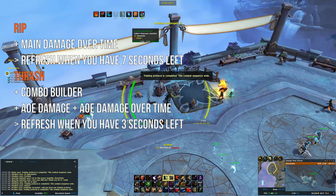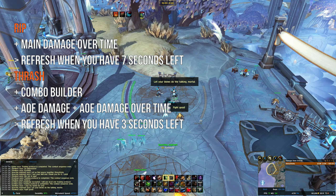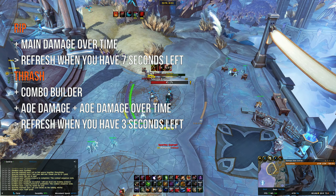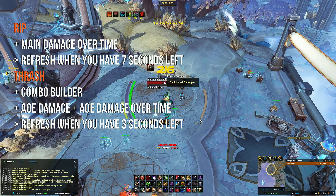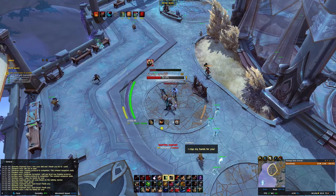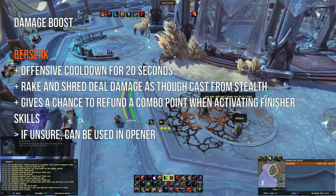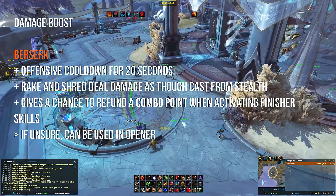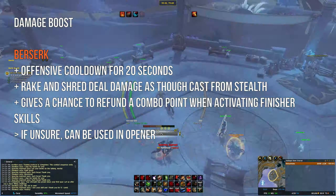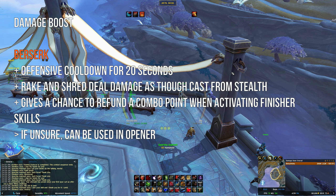For your AOE damage over time ability, it's called Thrash. It's also a combo builder and it deals initial AOE damage along with a damage over time for all targets affected. You basically only use this in AOE scenarios or when there are multiple targets. If you find yourself often dealing with three or more adds, I really suggest that you also pick up the Primal Wrath talent. As a Feral Druid, you also have two abilities that modify your damage output. The first one is Berserk — it's an offensive cooldown for 20 seconds that modifies Rake and Shred to behave as if you always cast them from stealth, and it also gives a chance to refund combo points when activating finisher skills. Berserk is on a three minute cooldown, so you want to time it on the best window possible where the most damage is needed.